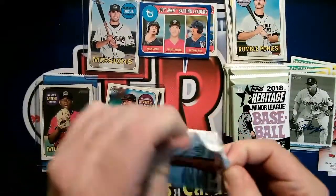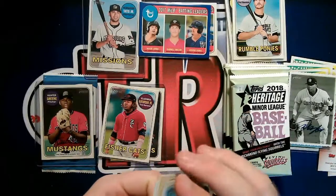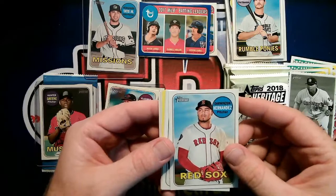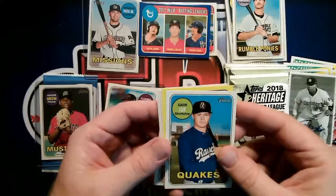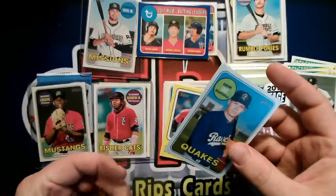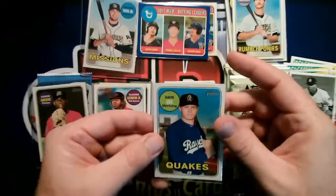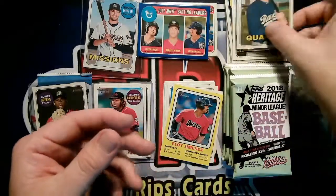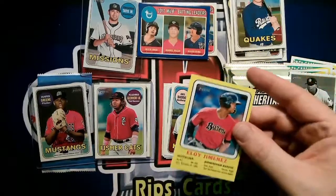Topps Heritage Minor League — this is pretty cool! I've also got a 2019 box, though that's probably not going to have as many guys we recognize. Derwin's Hernandez — he's with the Red Sox. Cal Quantrill — Missions — he's also up. Gavin Lux — shortstop. Wow, pretty much all the names everybody is talking about have either made their debut successfully or are really highly touted.